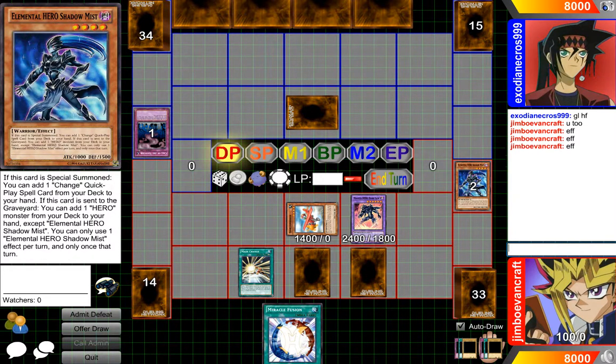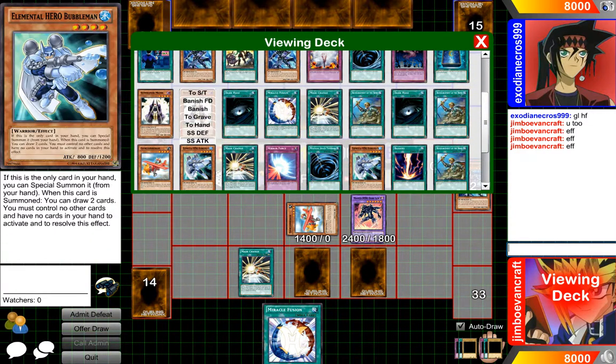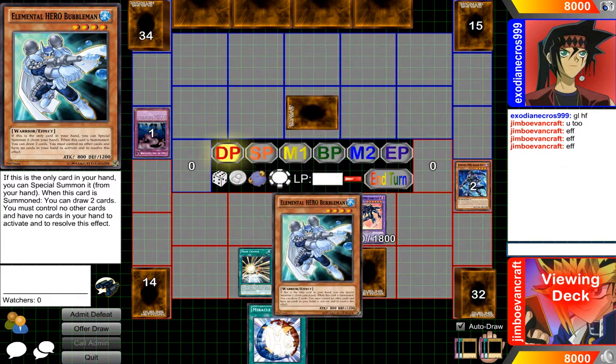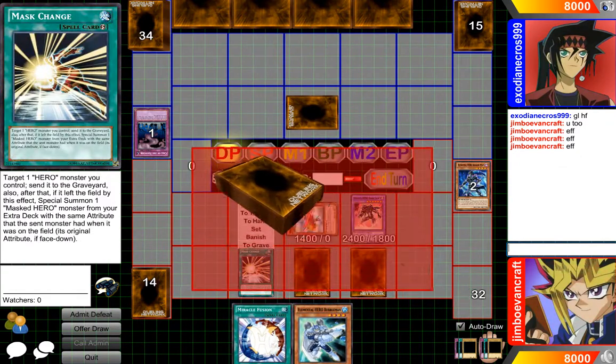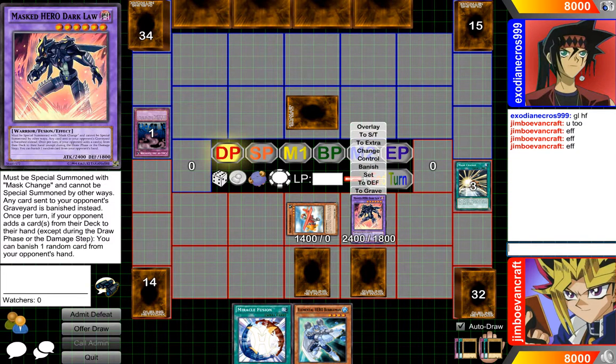Effect: when this card is sent to the graveyard, I can add one hero to my hand. So we will add Bubbleman to our hand. And then we'll send that to the graveyard because it has to after it's been used.